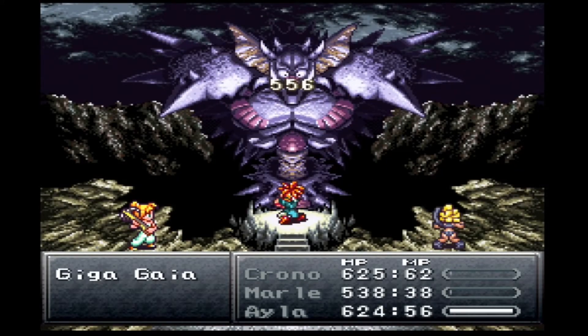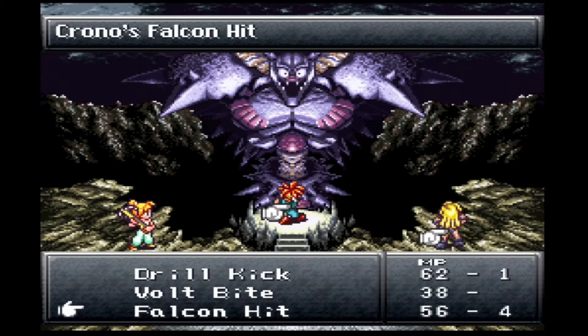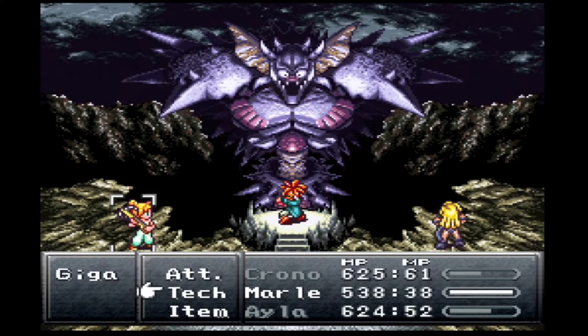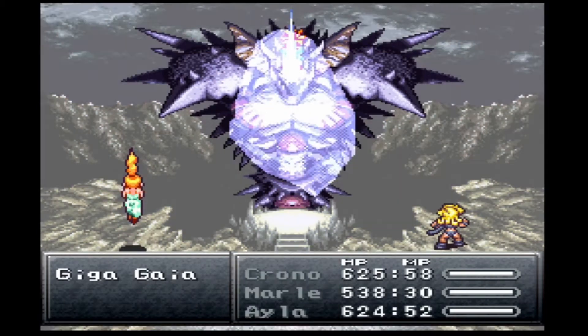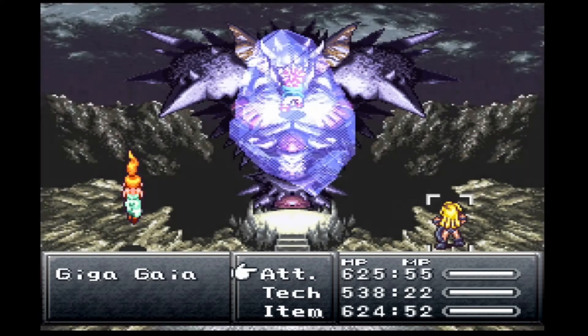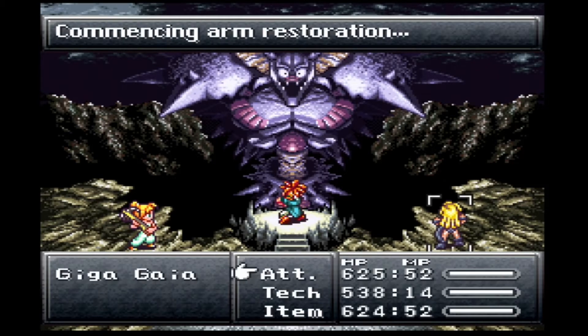So if she does get an attack in and the hands come up, I can get another Falcon Hit off pretty quickly. The restoration's here, so I'm going to switch back to Ayla and get a Falcon Hit in on his hands. Ice Sword 2 on the head, and I'm actually going to push forward to another attack, considering he hasn't been able to get any hits off. This is why I gave the Gold Stud to Chrono, because he's using dual techs between Ayla and Marle at the same time, so he still has more MP than everybody else.